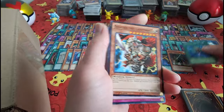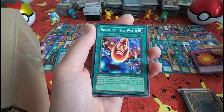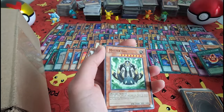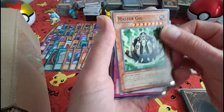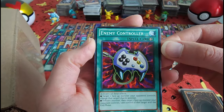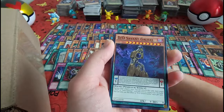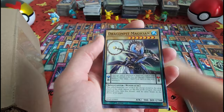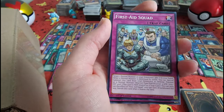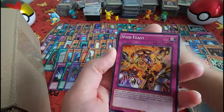Monster Reborn — got another one. That looks very scary. Heart of Clear Water — I feel like that's a villain right there. Evil Hero Malicious Fiend — could you get any more descriptors in that? First Aid Squad — he does not look like someone you want to give first aid. Looks like he's about to break that guy's arm, not give him first aid.